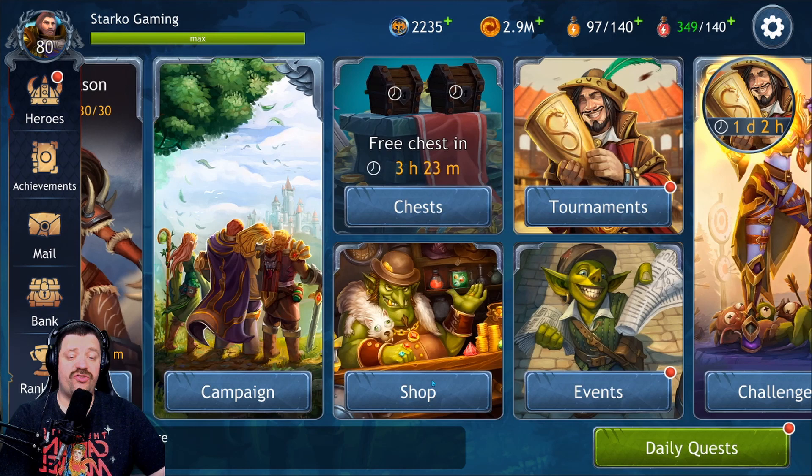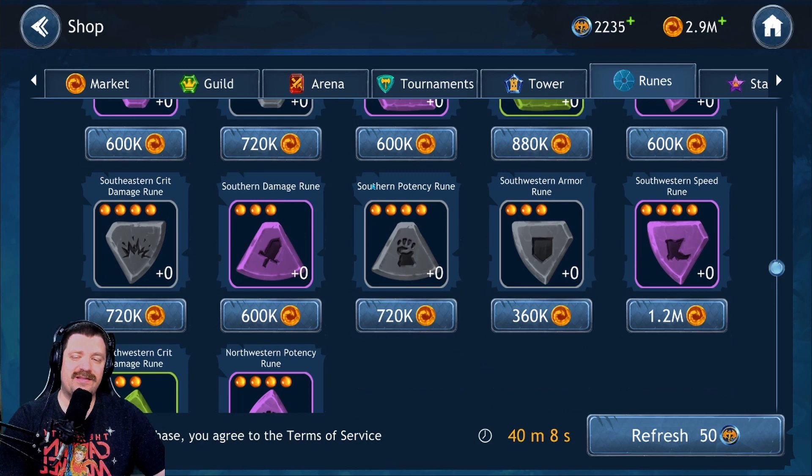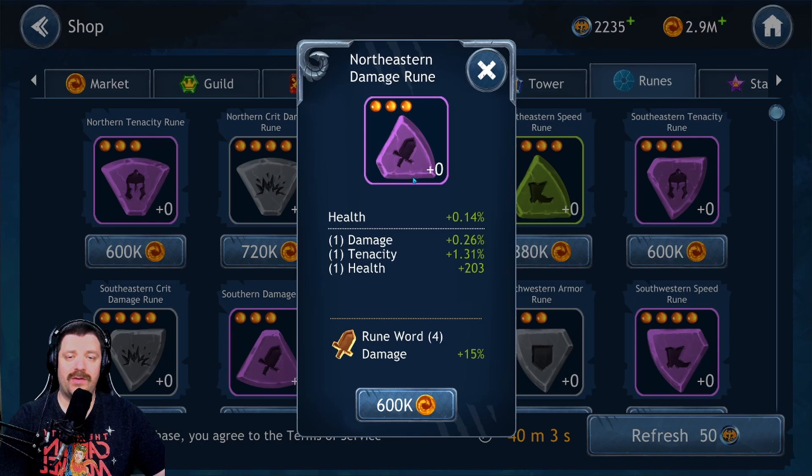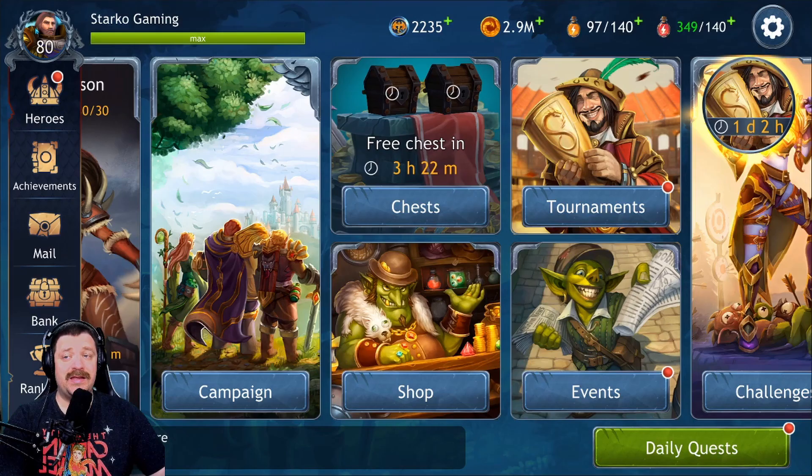After that, where else can you get runes? You have the shop — if you have so much gold you don't know what to do with it, you can spend millions and millions of gold in this shop. You can pick the runes you want, press on a rune, see what it has on it and decide if you want it or not. That's the place to get runes if your account is fully maxed out or if you're a whale.